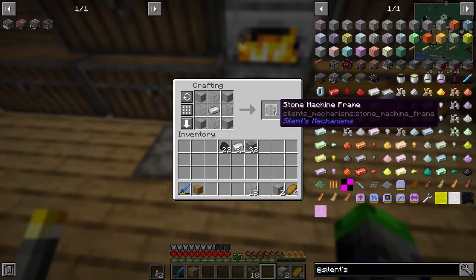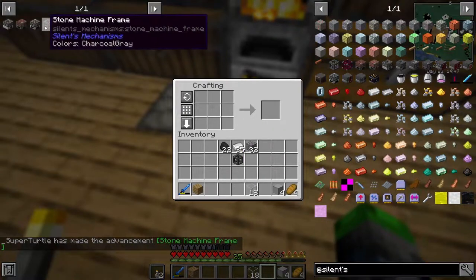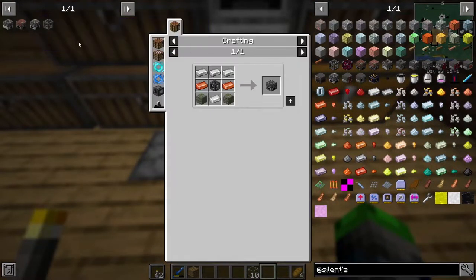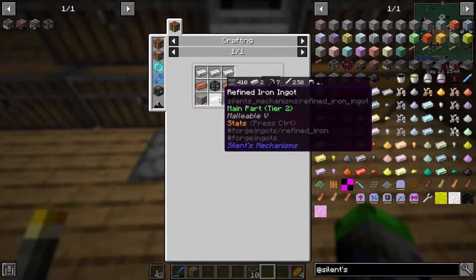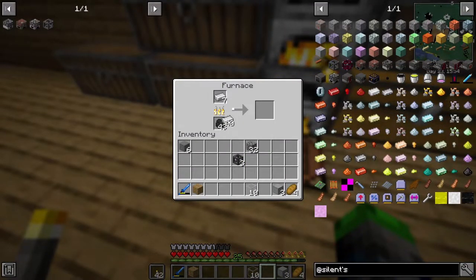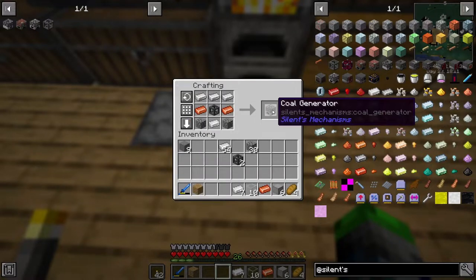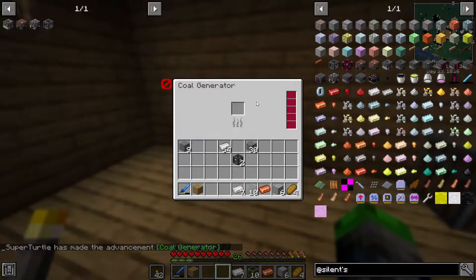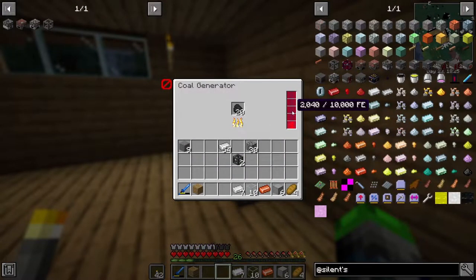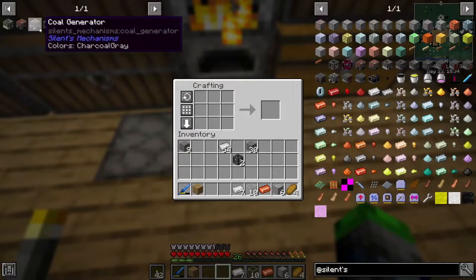Alright, we're going to make quite a few of these — let's start with one. We need a total of three. All three are complete! Now we need to do a coal generator — we need some copper and refined iron ingots. Refined iron is just smelted iron. We got our first coal generator! This should allow us to make power — it's generating quite a bit of FE actually. Now let's look at our basic alloy smelter.